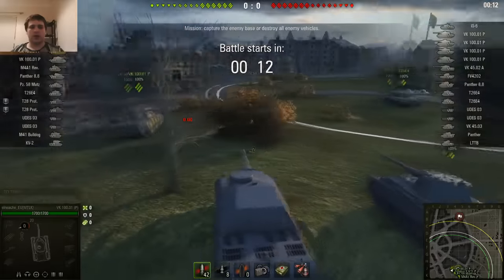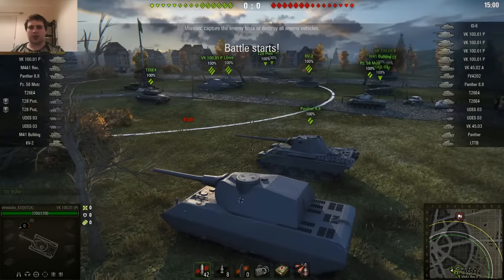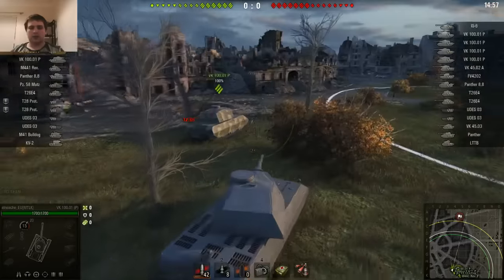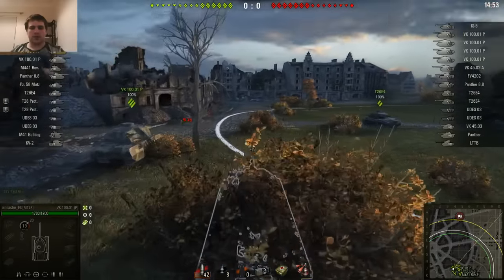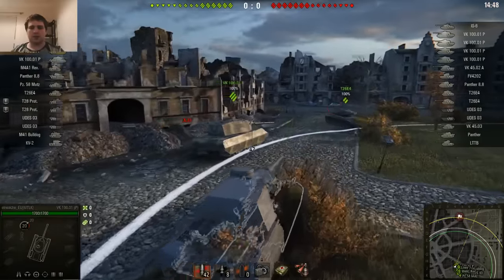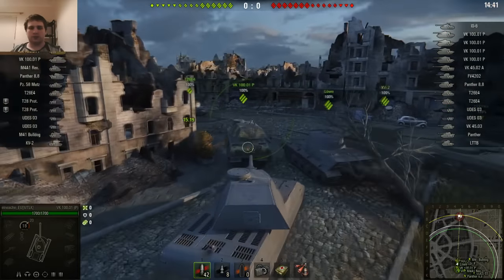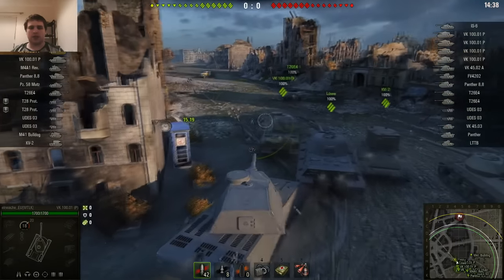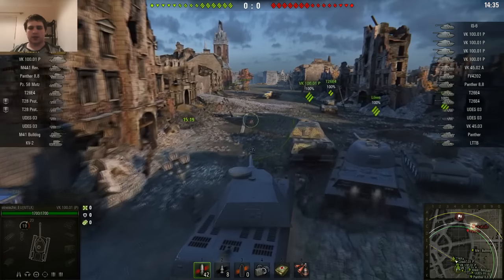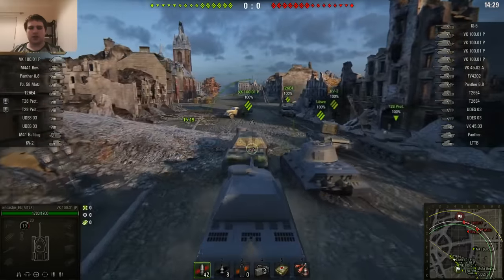Now we're going to try and jump into a game and see how we can play this thing. So here we are in Ruinburg in a tier 8 match, which as you can see from the team list is mainly filled with new tier 8 tanks and premiums, with one lonely KV-2 dragged into a tier 8 match. So we're a heavily armoured top tier heavy, so I'm going to do the top tier heavy job. Looks like they're not even pushing the field, rather going on the tower, which we'll see.